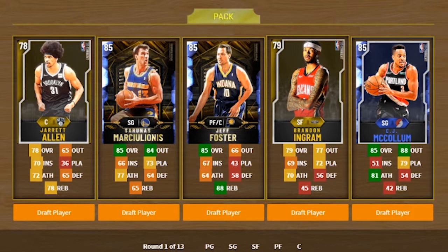Round one — we can actually get all these players except for the Warriors shooting guard on the left. I'm gonna go ahead and draft CJ McCollum. He's just the best player on here.